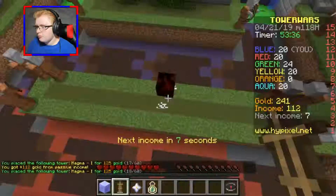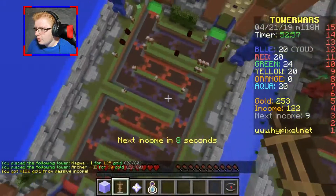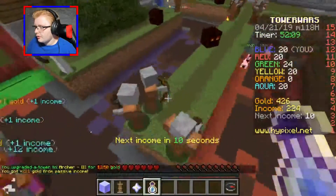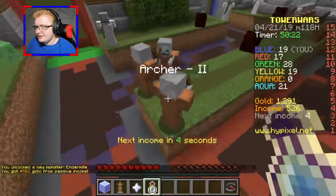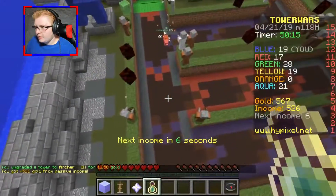I upgraded this skeleton. Magma, magma, magma. I feel like this is actually doing pretty good. Level two skeleton — it has iron armor now. I need to defend over here a lot more. Who knew endermites could be so scary? That's one spoopy endermite, if I do say so myself.